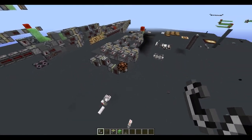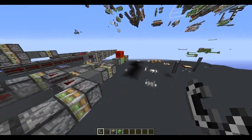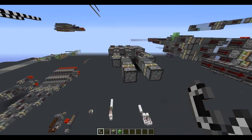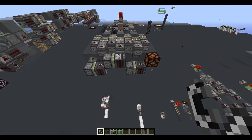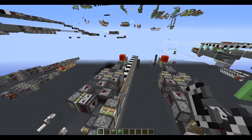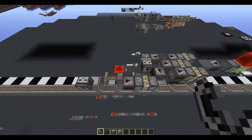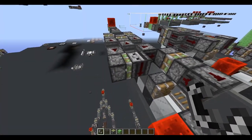Next I want to show an easy way to count in binary. For example, this redstone lamp will trigger only every fourth block. This is the binary counter, and it pushes this piston only every second block.